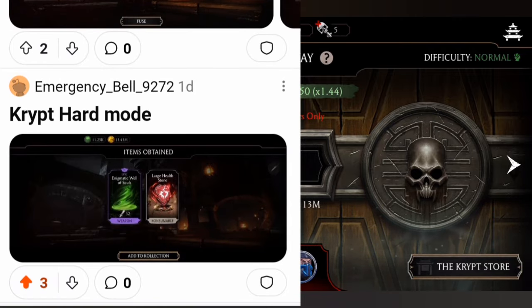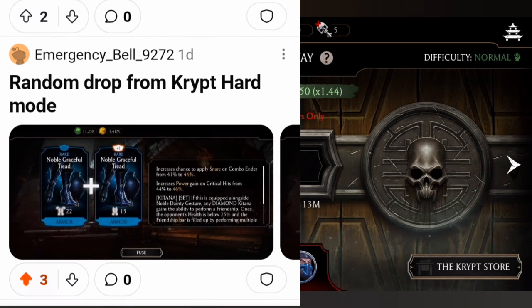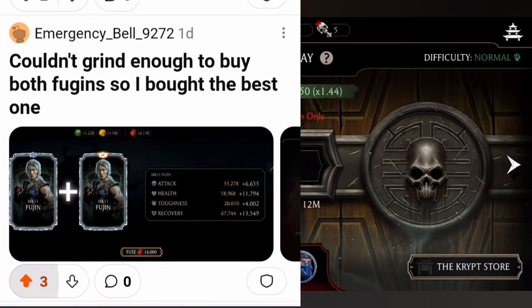Creep hard mode — this gear has some block breakers but I'm not getting any Creep drops. Random drop of Creep gear from Creep hard mode — nice! You're very close to maxing out this gear, and believe me, this is a good one.